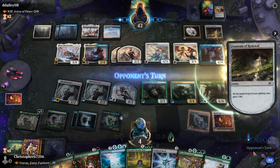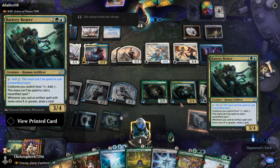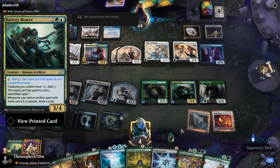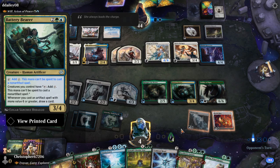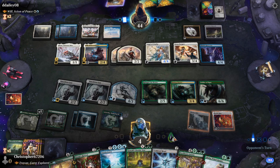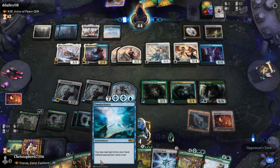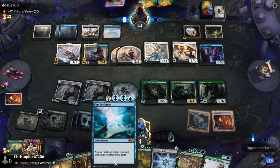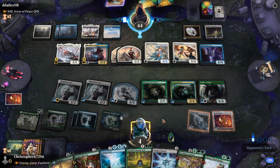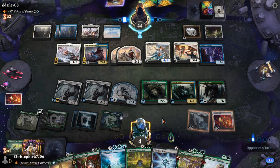I really thought we were just dead, but Battery Bearer actually saved our life. So next turn we play Galta Revival. Can I please just play my Omniscience? I would like to play my Omniscience. I don't even know if it's enough at this point — we need so many things to actually make this happen.